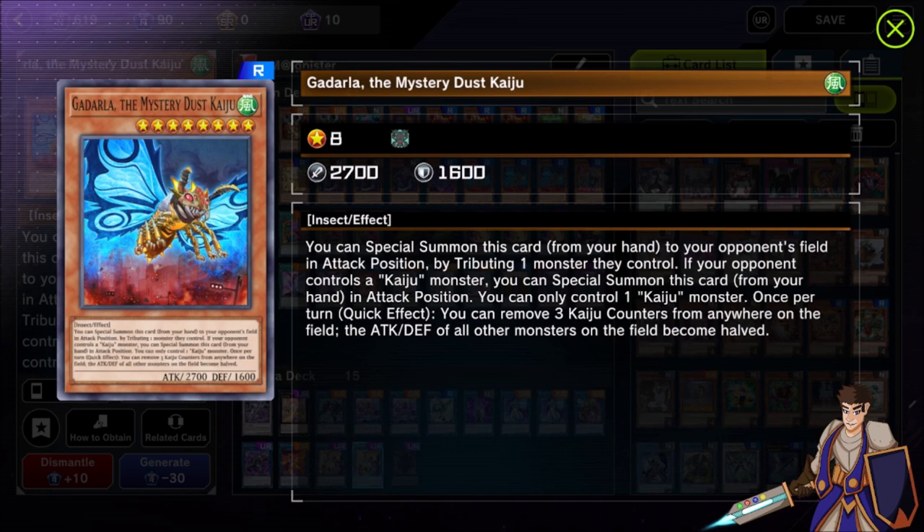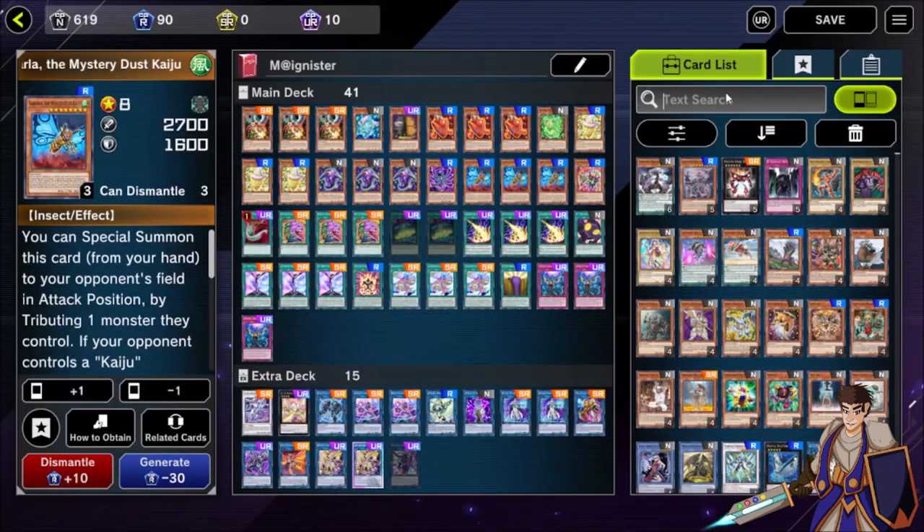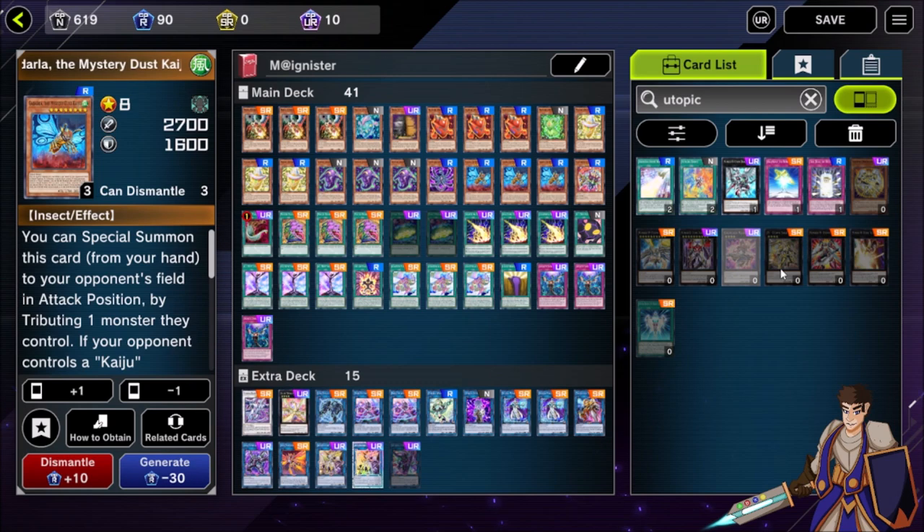This card is absolutely insane - it deals with so many problems in the format. Your opponent's big boss monster negates get cleared out. It's something you can beat up with Access Code Talker or destroy with Access Code Talker's effect. I believe almost every deck in the format planning to go second needs to play a Kaiju. It beats rival boards and gives you a chance against the Lyrilusc deck. It also deals with Utopia Futures - the one that negates - so you kind of need the Kaijus.